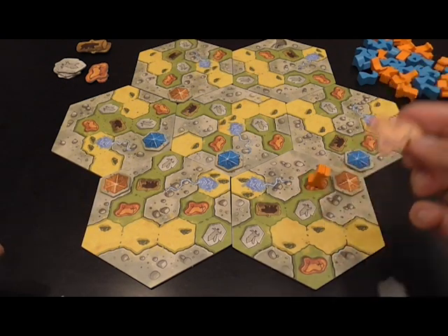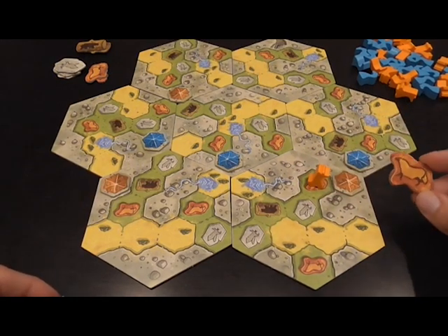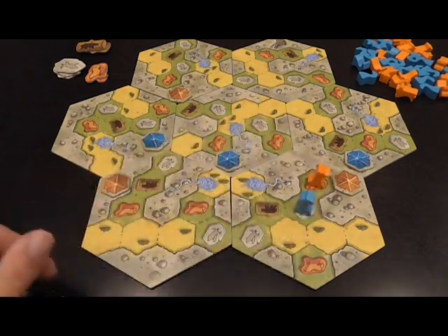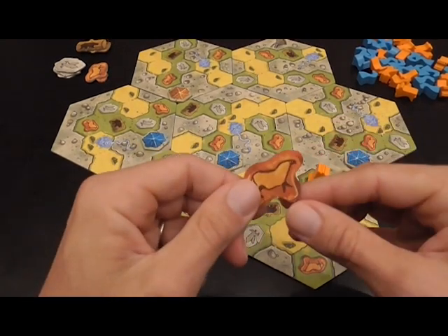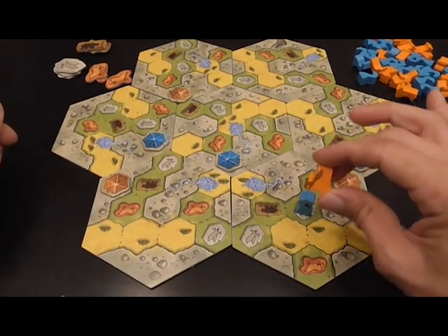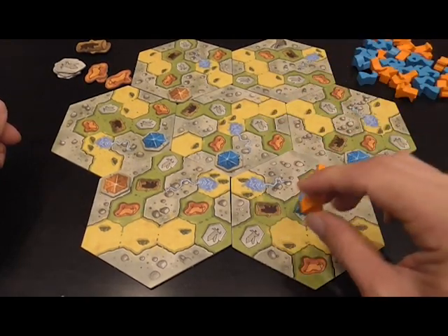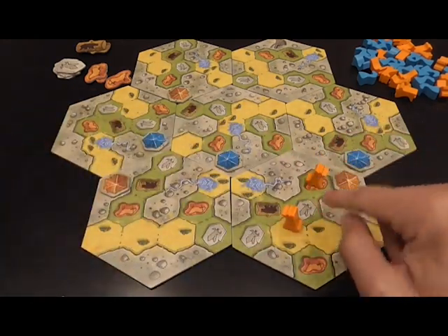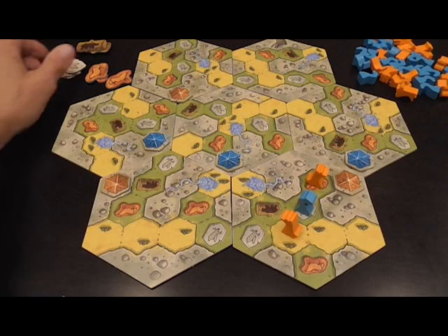When placing tokens, you can also choose to spend these tiles to perform specific actions that usually have to do with placement. For example, since you normally cannot place a token where there is an opponent's piece, you could spend a horse tile to place a new token up to two hexes away — including jumping over other pieces. By spending a horse you could skip the one in the middle, or jump over your opponent's piece.